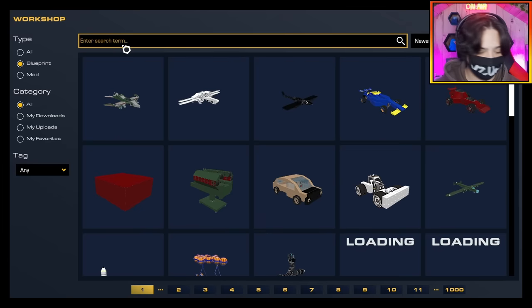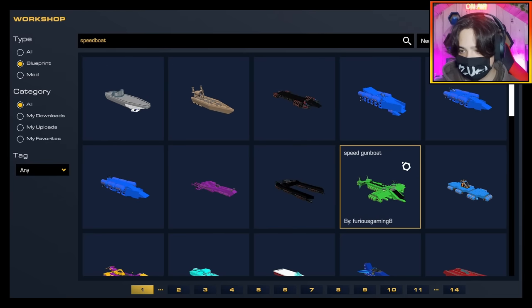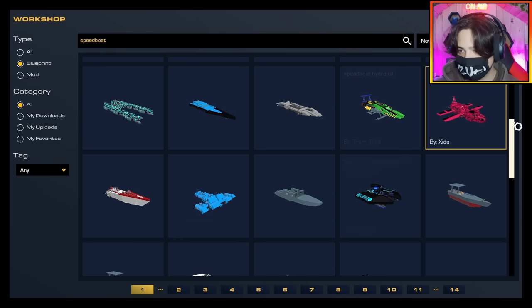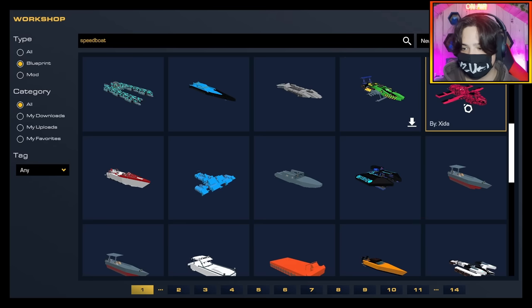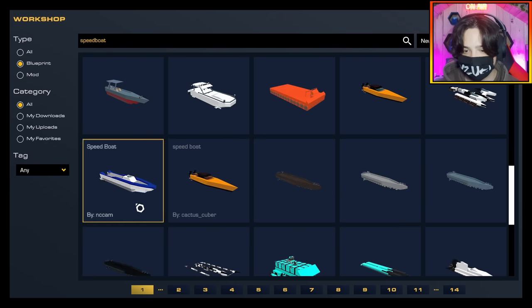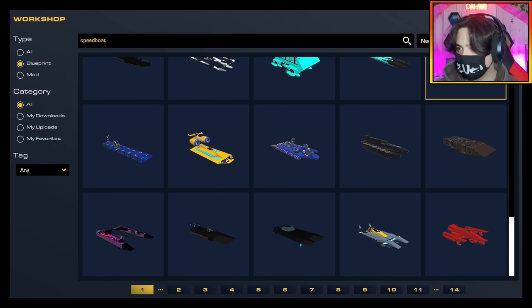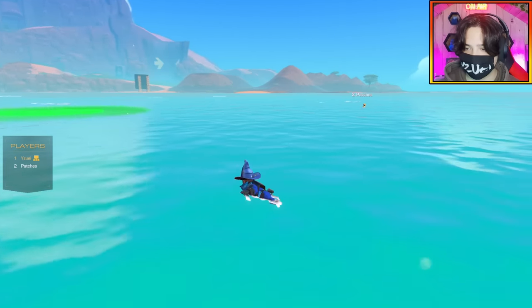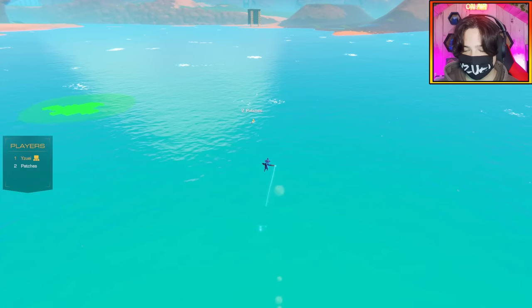Here we go, we're loading up speed boats. I spelt speed wrong — there we go. Speed boat, let's see. I need to find one with a weapon. Not a lot of speed boats have weapons. Does this one have a weapon? Yes, this one does have a weapon. All right, I found mine. Let me double check if there's anything I want to change my mind on. Nope. I found one and I think it looks quite nifty.